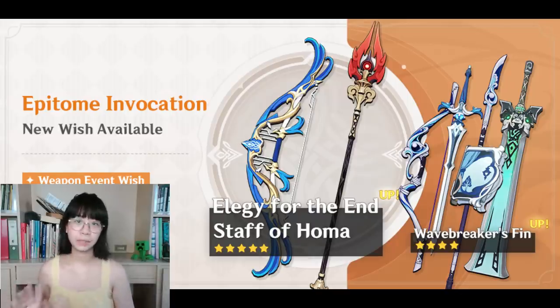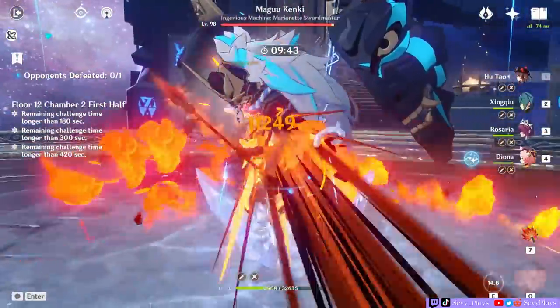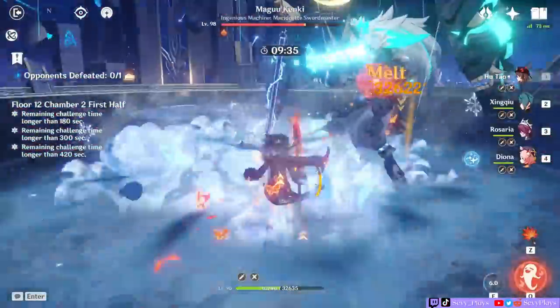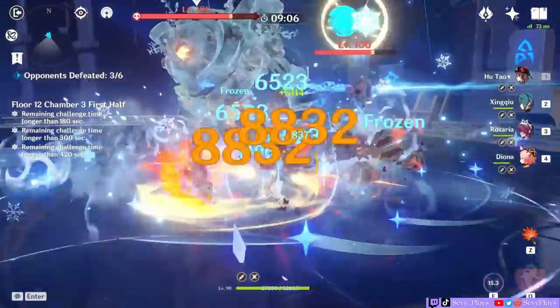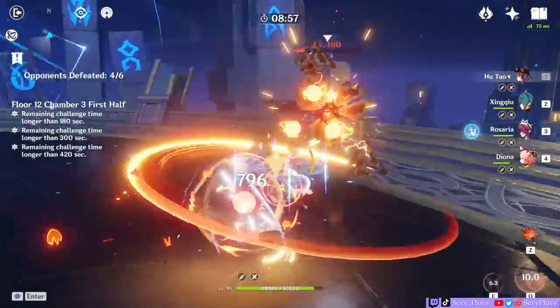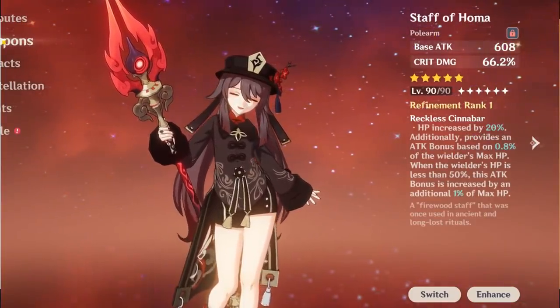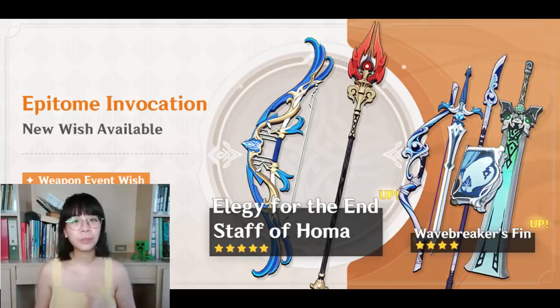Houma is best-in-slot for several other polearm users — basically one of the best five-star weapons in the game that can really upgrade your account. If you were to ask me what's a better deal, C1 Hu Tao or R1 Houma — C1 Hu Tao is easier to guarantee, especially if you already have her at C0. But if the primogem cost isn't a problem, I personally think Houma is the better option. C1 is quality of life and stamina management for Hu Tao, but Houma gives more overall damage and you get a shiny polearm to pass around to other characters.